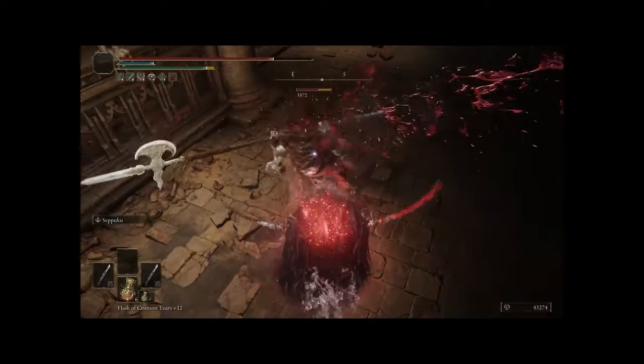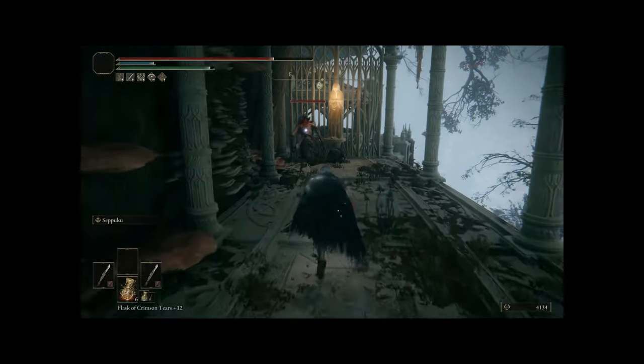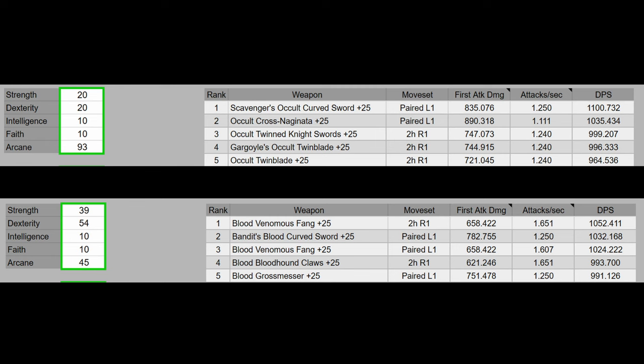When it comes to the Curved Swords, you're doing a Jumping Weapon Art Attack that hits your target 4 times. Before Bleed got nerfed, this would instantly proc a Blood Loss on anyone you're up against in one move, but now you have to hit them a couple of times more after that to proc it. The first major thing here is that Scavenger's Curved Sword just has more DPS than the Blood Venomous Fang. Even though the Blood Venomous Fang does have very good DPS because it's blood, even on optimal stats — which he doesn't have — it's still not going to have as much DPS because the Blood Affinity just reduces your base damage by so much.